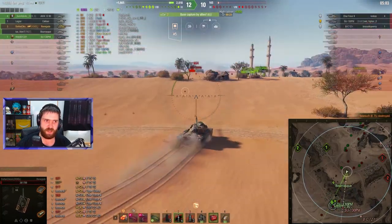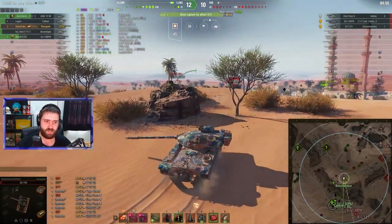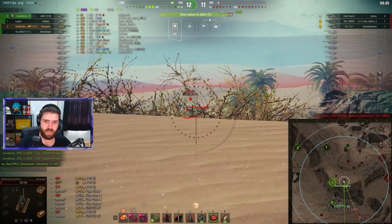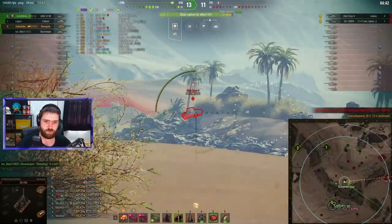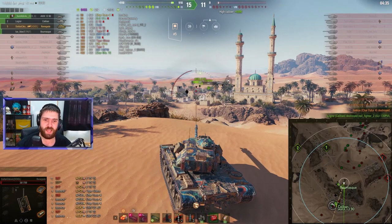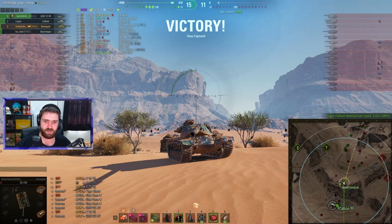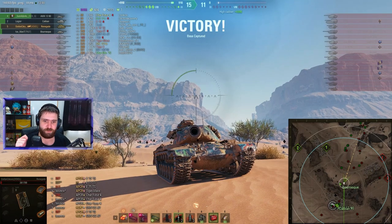Getting closer to that lovely 10k mark — is there enough HP left, though? Where's the Shar? Where's the Bat-Chat? There's the Bat-Chat — there's the SUPM. Into the Bat-Chat, getting another kill and 9,400 damage. SUPM trying to push forwards, but there's the Char Futur 4 pushing towards the east. Clashing into the Char Futur 4 — getting the fifth kill. 9,455 damage, and getting both a cap and a destroy-all win. Stefan — amazing game with the Renegade. 5 kills, 9,455 damage.